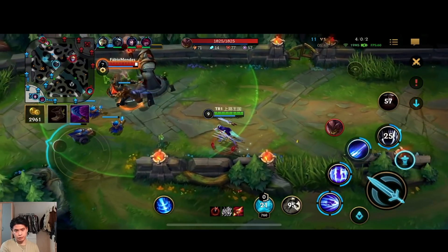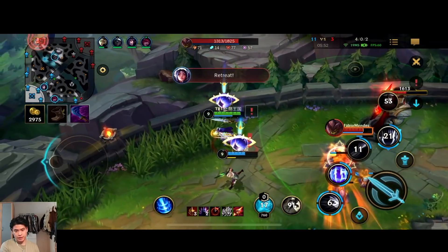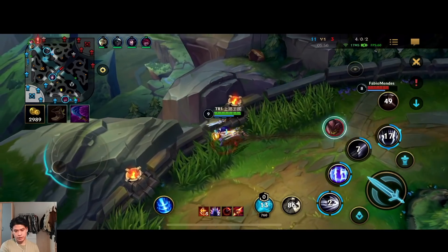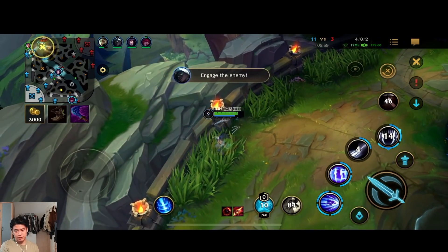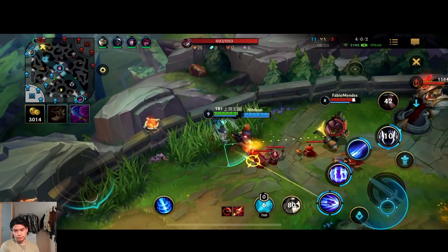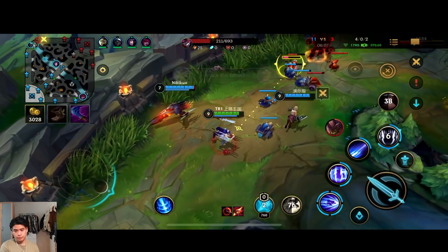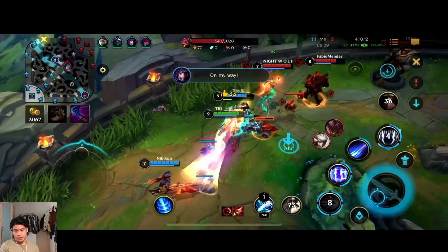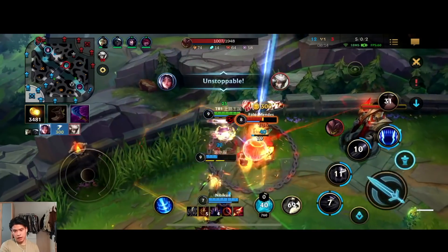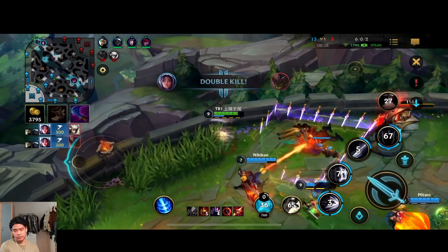I think we might be able to dive if we just go for the turret — never mind, Twisted Fate ultimate is coming and Malphite might have his ultimate, so we should just back up. I have a lot of gold, I can get Blade of the Ruined King. My ultimate comes up — nice knock-up — boom, ultimate on top of them, they get slowed and we get the double kill right here.